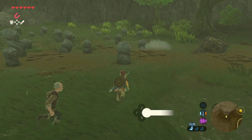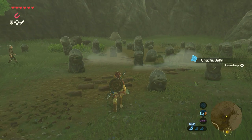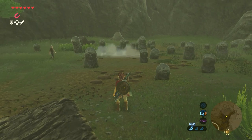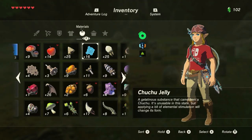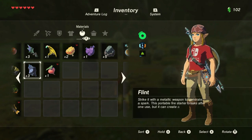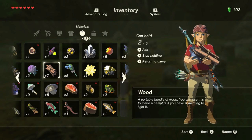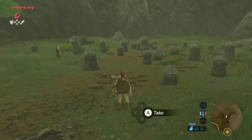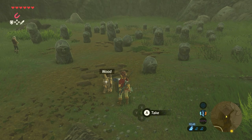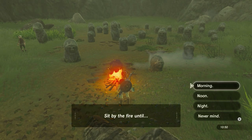You receive the shrine quest 'The Cursed Statue.' Now there are two options: first, wait until it's night naturally; or second, get yourself a flint and some wood, put it down, hit it with a sword or any metal object, and sit by the fire until it's night.